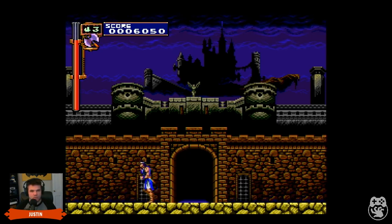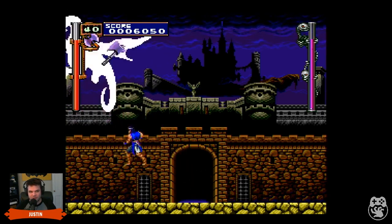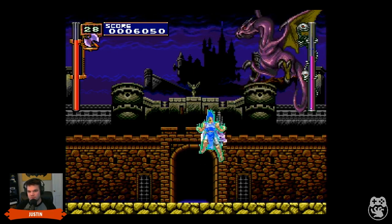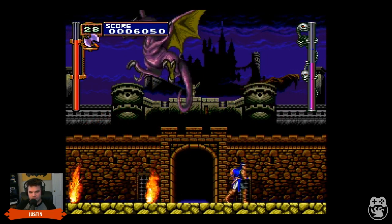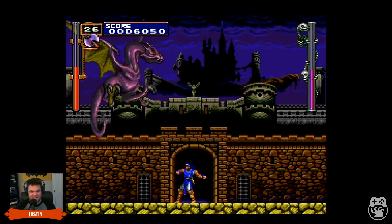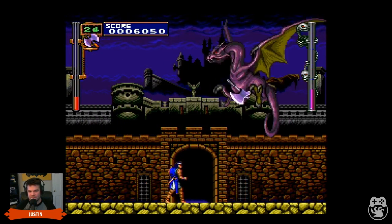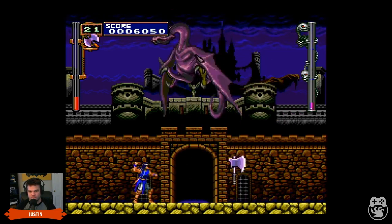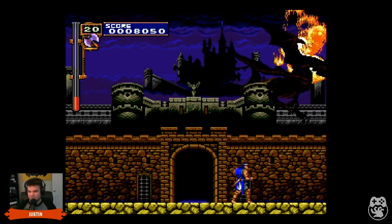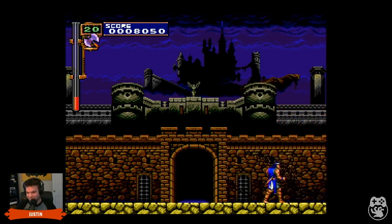Ridley is here! Holy crap, this is very Super Metroid Ridley fight. Samus needs a throwing axe. Get off me — I didn't expect that. I was gonna bet against me — I think it's a slightly easier boss to start with than that dragon. The spiral dragon — they're both dragons.